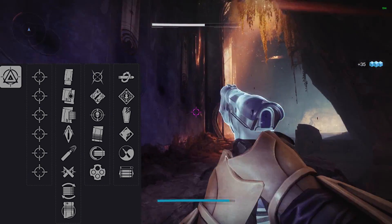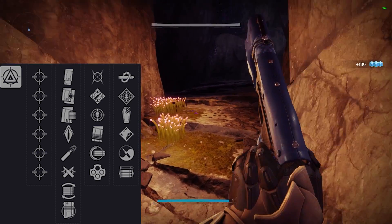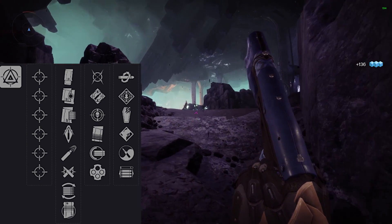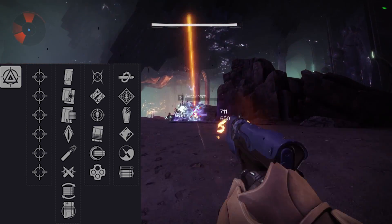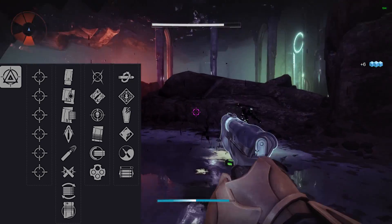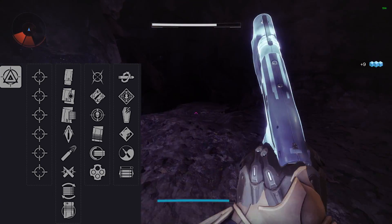If you don't have High Caliber, Ricochet, or Armor Piercing, then Light Mag is always nice. All of these perks add range, with High Caliber adding bonus flinch, Ricochet adding bonus stability, and Light Mag adding faster reload speeds. Armor Piercing is supposed to do something, but we're not going to mention it. For column three, there's only one good perk here, so Outlaw is the way to go. Outlaw is such a classic — get a headshot, and now you get lightning fast reload speeds.